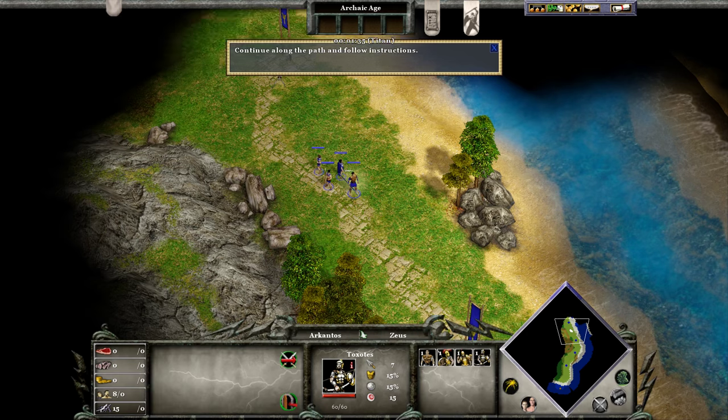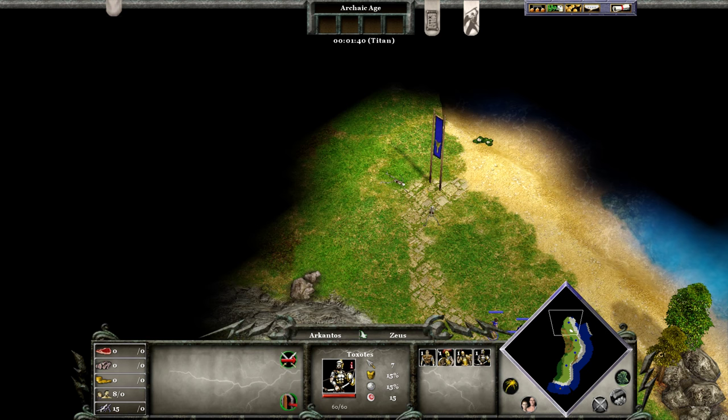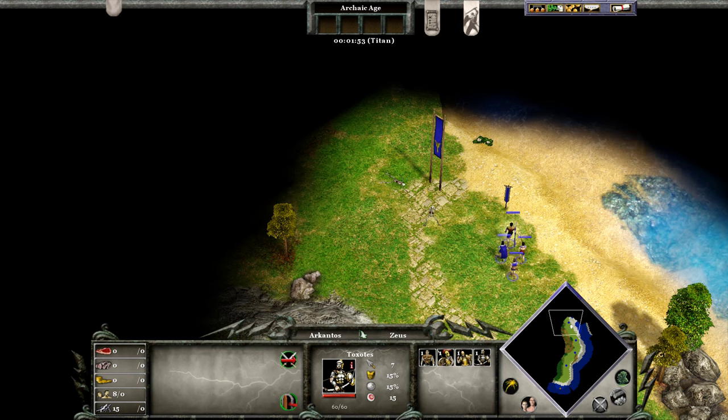Scroll the screen up until you see the next flag. These black areas you can see are unexplored — I don't know what the terrain is like there. In many RTSs you only need to scout to find out where the enemy is, but in Age of Mythology you have to do so to find out where the resources are too, which makes scouting unusually important in multiplayer. In the campaign, of course, I already know where everything is.